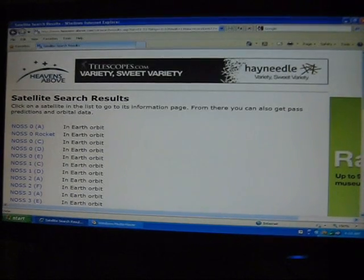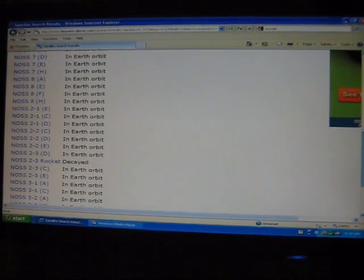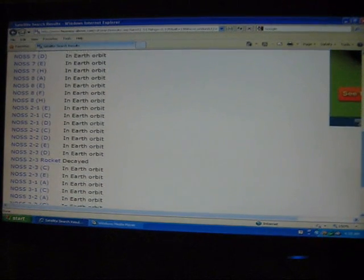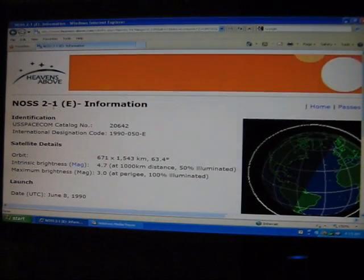Here are the NOS satellites, and there are a lot of them. The ones that are still going are mostly just pairs. We want to go specifically to the second generation, first launch. These guys are still active — E, C, and D. 2-1 E, C, and D. There they are. I believe E is the leader. 2-1 E.